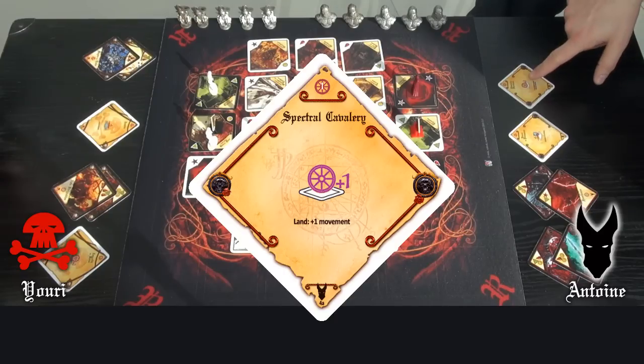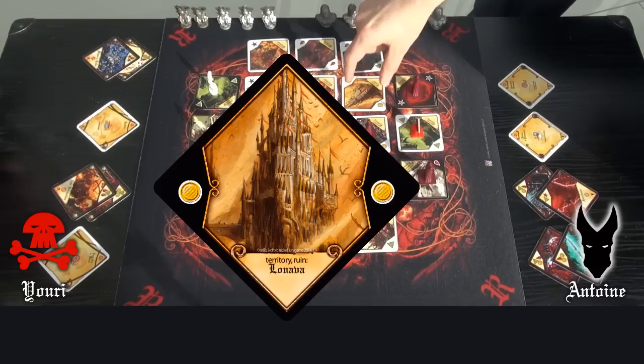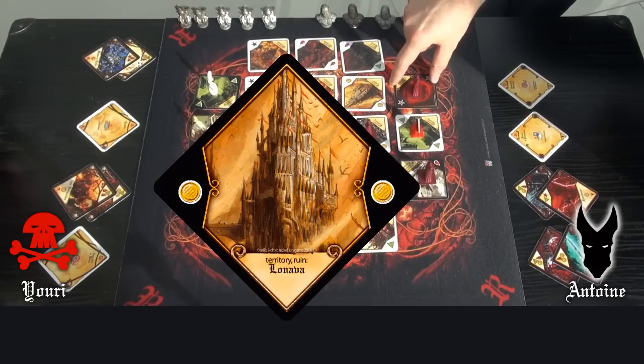My moving card gives me a bonus of 1 territory more if I start with a land. A land is a territory with a white border. Once you flip it, you get a rune with a black border.